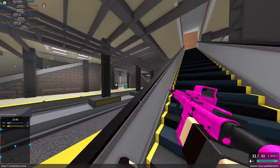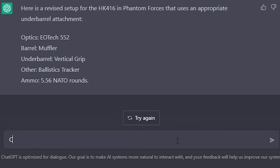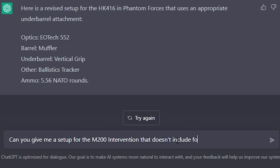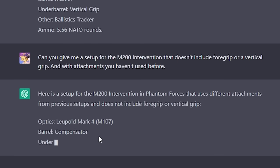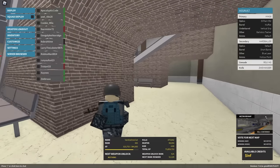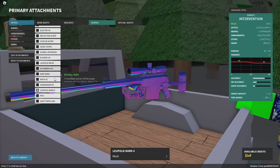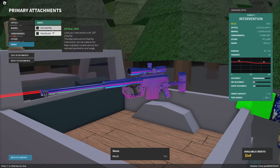I'm going 16 and 1 — that's good enough for me. The setup kind of sucks, but good job. You gave me a setup that isn't that bad — it's bad, very much so, but it's clearly not too inaccurate. We're gonna switch. Can you give me a setup for the M200 Intervention that doesn't include a foregrip or a vertical grip? And with attachments you haven't used before. It better listen now. Leopold Mark IV, Compensator, Stubby Grip, Trilaser, and then default ammo.